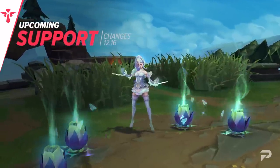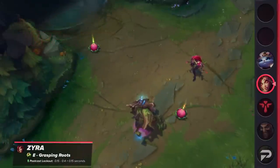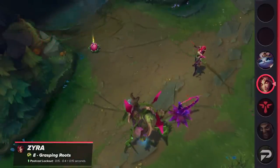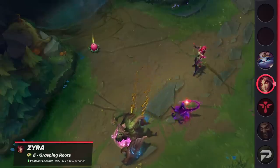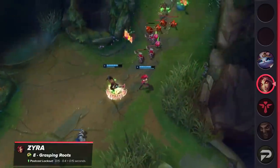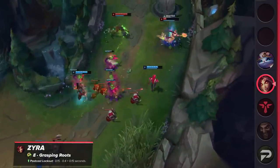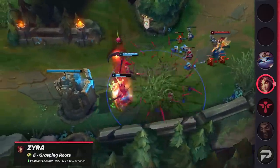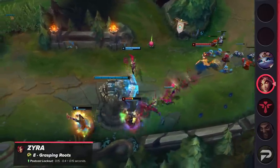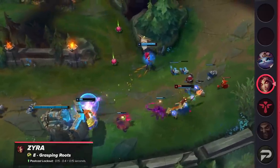That's it for the bottom lane. For support changes: Zyra is receiving buffs next patch. Her E's post-lockout will be changed to a consistent 0.15 seconds rather than varying from 0.15 to 0.4 seconds. This means Zyra will be actionable faster after casting her E, making her feel more smooth and giving her more mobility, which makes her harder to lock down. The risk Zyra has to take to throw out an ability is significantly lower than before.